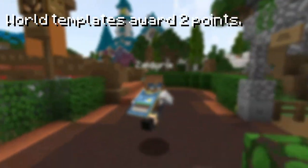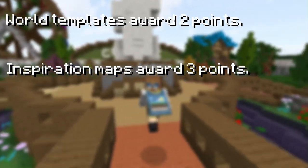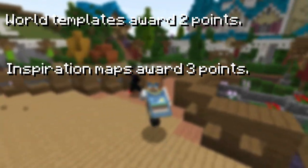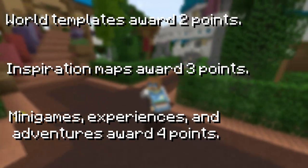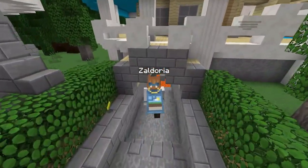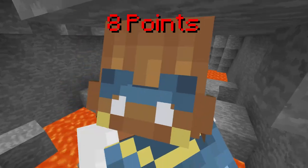A world template will award 2 points. Inspiration maps will award 3 points. Minigames, experiences, and adventure maps will award 4 points. Now, to qualify for the cape, you must have a total of at least 8 points under your belt.